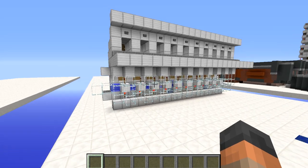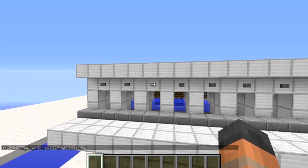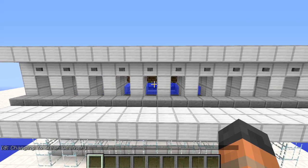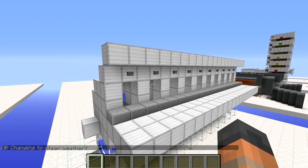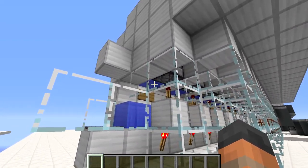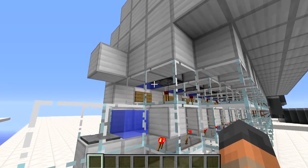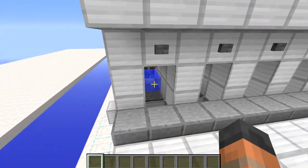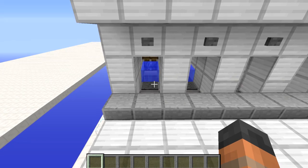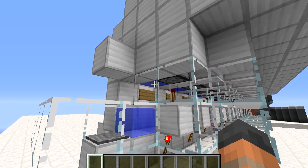What it does is it separates the villagers into their own booths with a button at the top to reject them when you have finished trading and reset the booth so another villager can be brought up for trading. This happens because there is water at the head height of the villager, so when they go under it they will bob up and down in the water and swim up and land on the pressure plate at the top. This will then power the dispenser and remove the water, stopping the other villagers from coming up to the trading booth.